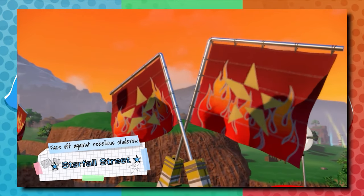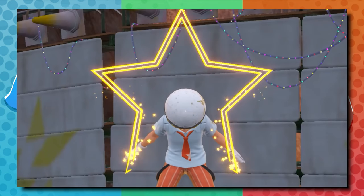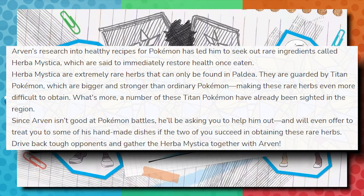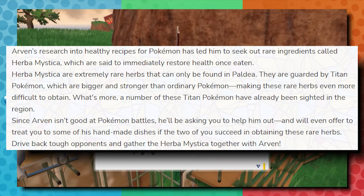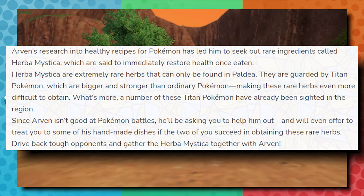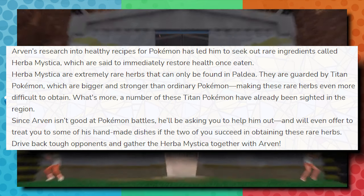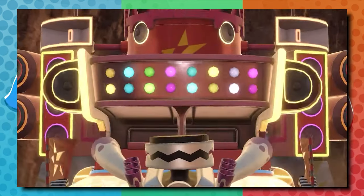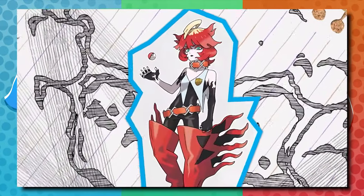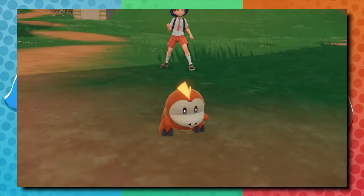It also appears that Titans are some sort of new phenomenon in the Paldea region. On Pokémon Scarlet and Violet's official website, after describing what Titan Pokémon are and talking about how this is where you're going to find the Herba Mystica — rare ingredients that restore health — they say, quote, 'a number of these Titan Pokémon have already been cited in the region.' This leads me to believe it's a relatively new phenomenon, and the fact that you and Arvin from the school are going to be taking on these Titans means you're at the forefront of dealing with this problem and tackling some of the reasons behind these Titan Pokémon emerging.